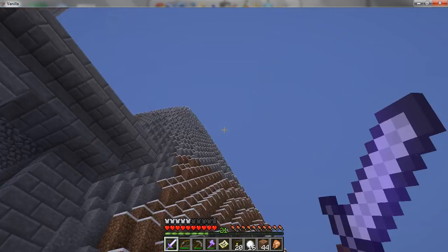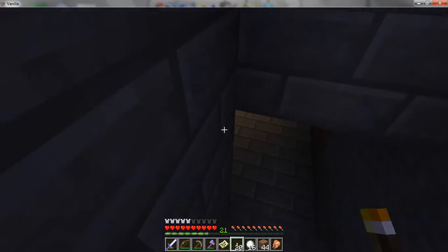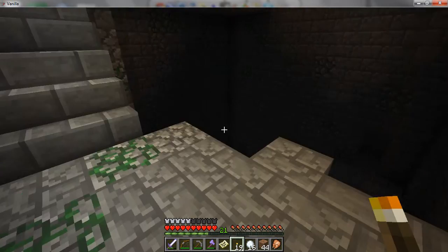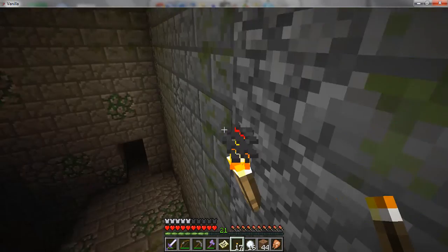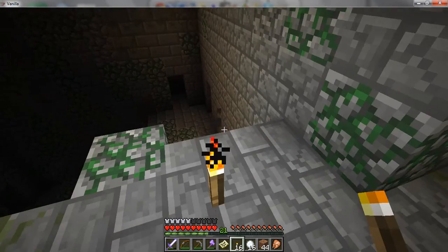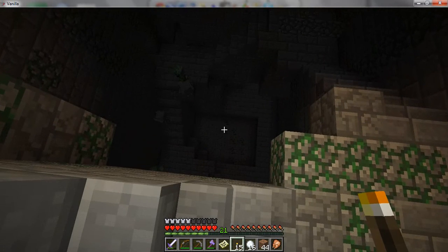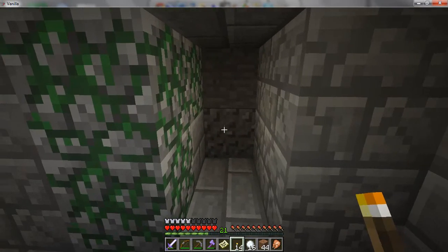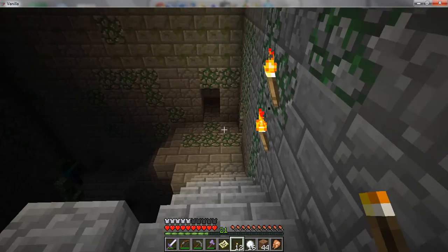Now with these torches I can run down. The sun's going down - doesn't really matter. There's glowstone down there. It seems to be placing two torches - that's weird. There are stairs. I see a skeleton coming out of it. Maybe there's something - there's gravel, which is promising with Vechs because most of the gravel he gives you falls down into a pit. It's meant to trick you.